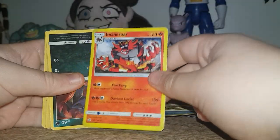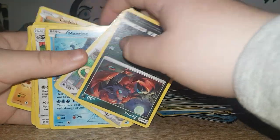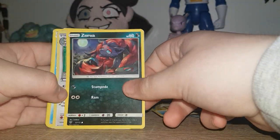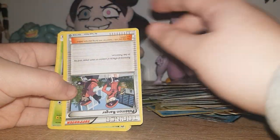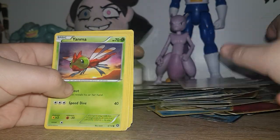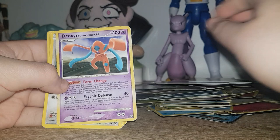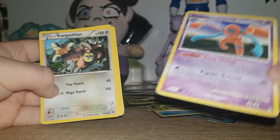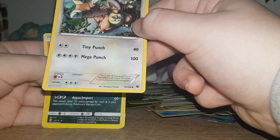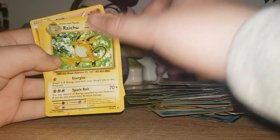Incineroar — wait, it says it evolves from Eevee? I swear I don't think it evolves from Eevee, I think it evolves from something called a Torracat. Zoroark with its evolution Persian. I think that's a reverse holo. Mantine. Pokemon Ranger. Bulbasaur — probably have the full line of Bulbasaur. Maintenance. Toucan. Deoxys Defense Form Level 50 — you can't see that from where you guys are. The year is 2008 — this could be the oldest card I've actually got.